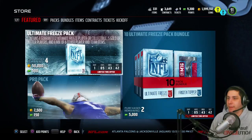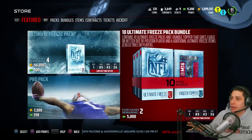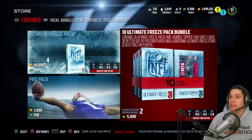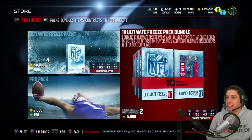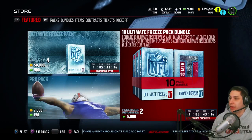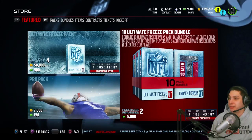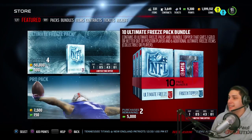With coins, that's kind of the only way to buy individual Ultimate Freeze packs. Opening up ten today, we'll also get a bundle topper that gives us an additional gold or better out of position player. Those are going for about 20,000 coins minimum right now for the cheapest ones. You also get six additional Ultimate Freeze items from the topper, so you can get some really good stuff.